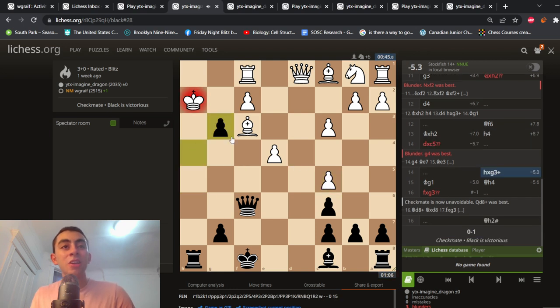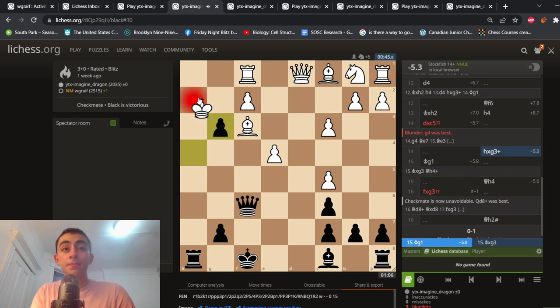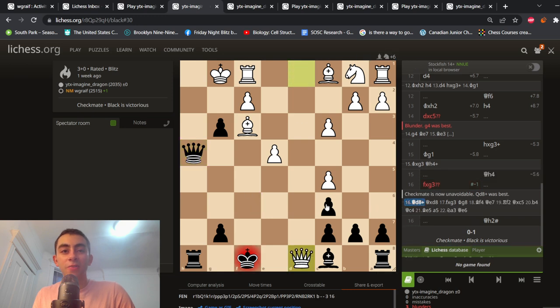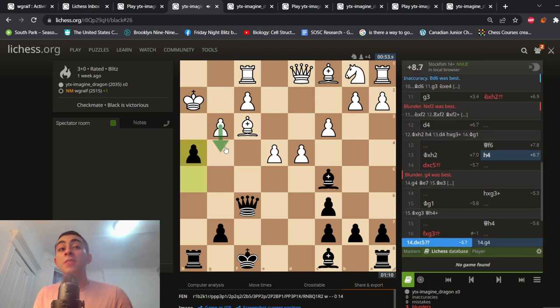White needed to know to play G4 — H4, G4 — deny the pawn trade, don't let me open a file. Pawn trades mean opening files, and you don't want that happening to your King. Here White's already up one piece; they don't need a second piece to win this game. But they took the Bishop, allowing for a fun checkmate. So takes G3, double check — double check means you have to move your King, you can't play pawn takes G3. King takes would allow just check and mate. My opponent played King G1, and after Queen H4, Queen H2 is unstoppable.